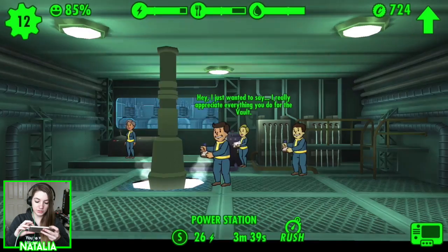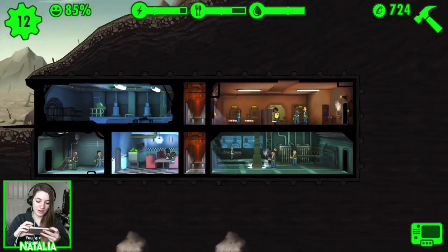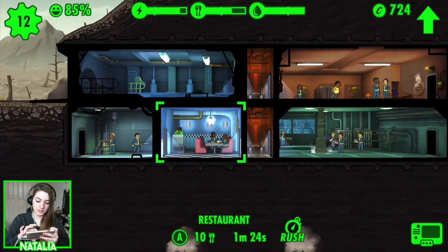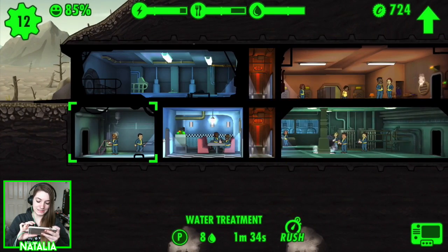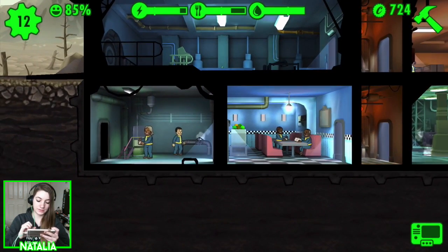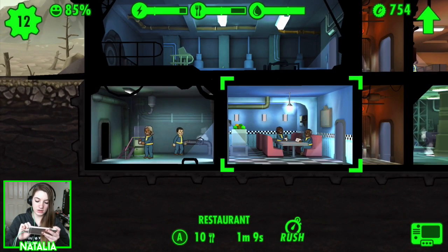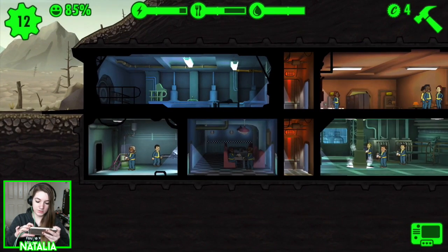A dweller says: 'I just wanted to say I really appreciate everything you do for the vault.' What a nice human — I appreciate that. I want to earn enough bottle caps to upgrade the restaurant, so I'm going to rush something. 30% — let's do it. Yes! Please have enough bottle caps — yes! Success. Let's upgrade the cafeteria.